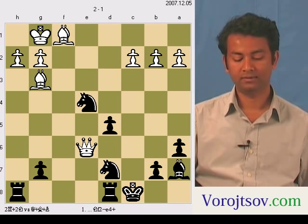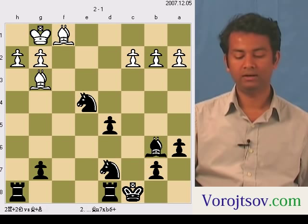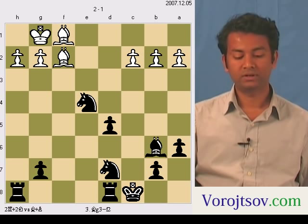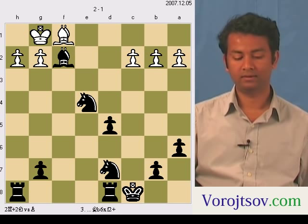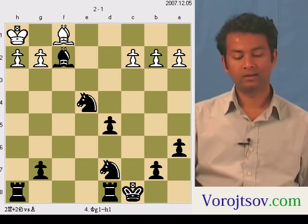White can delay the process by sacrificing material — interposing the queen — but then the bishop can take the queen and it's check again. White can interpose another bishop, but the bishop can take that bishop and it's check again. The king can only move to h1, but then the knight goes to g3 and it's checkmate, because the pawn on h2 cannot move due to the rook on the h-file.